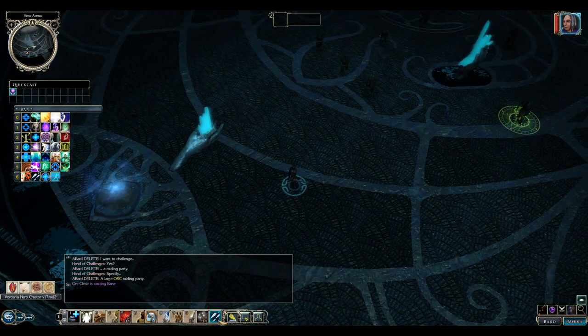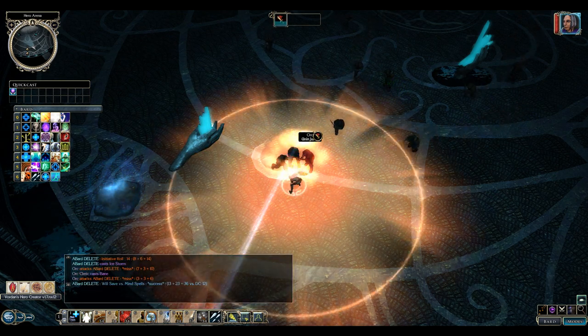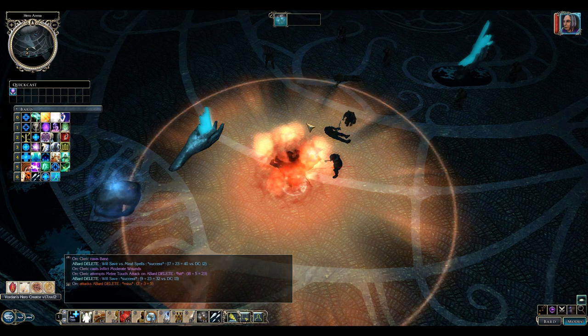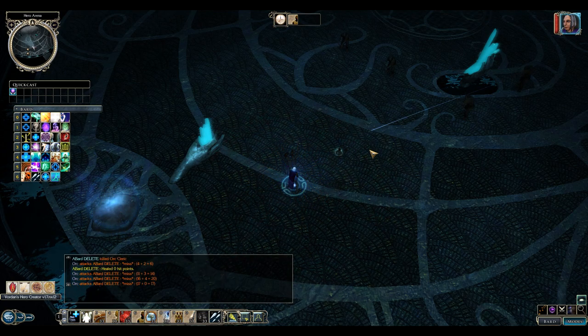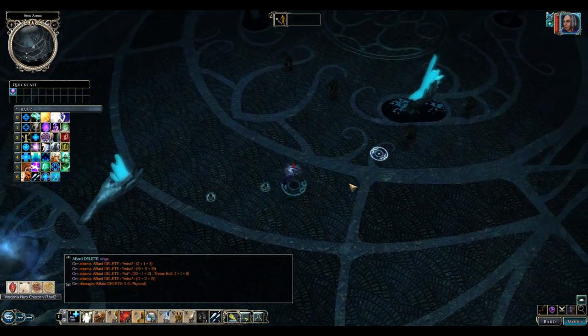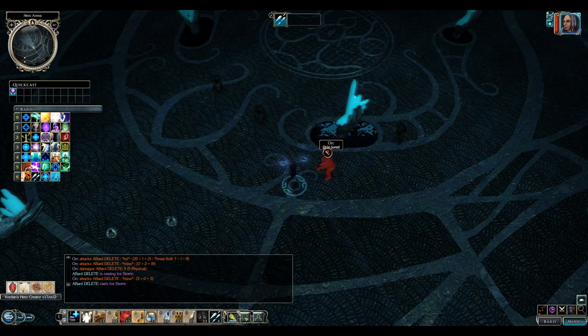In combat, Bards are like Rogues — don't put them on the front line. Let someone else tank while you cast Bard spells or sing songs. There are some very nice defensive Bard songs too. Use your Inspiration on party members, and if you have damaging Bard songs or good Bard spells, make use of them.